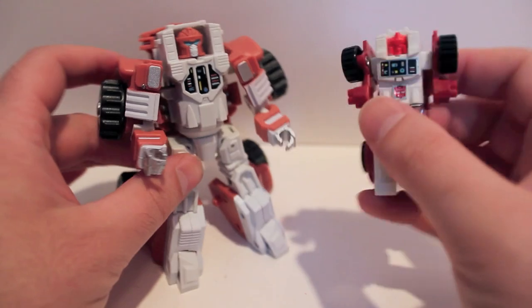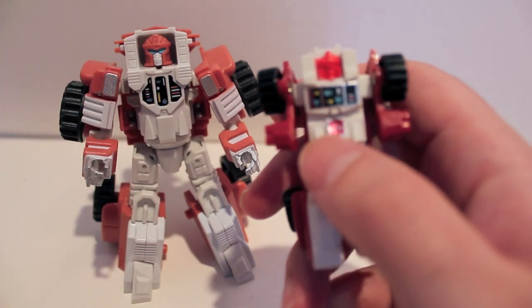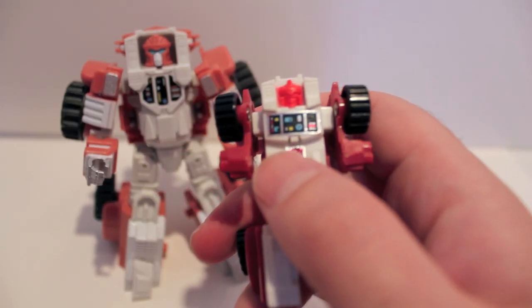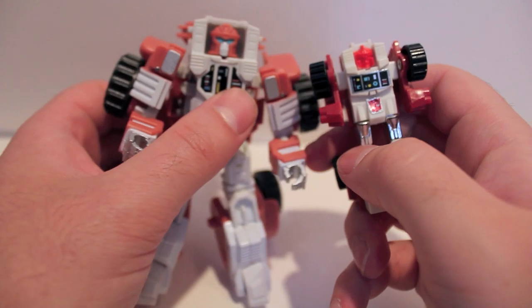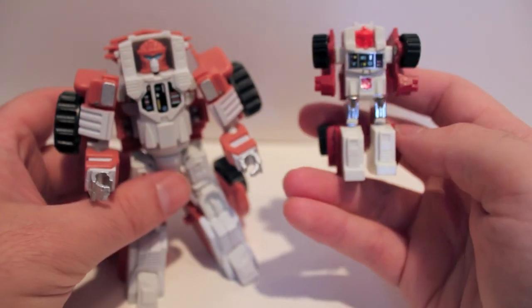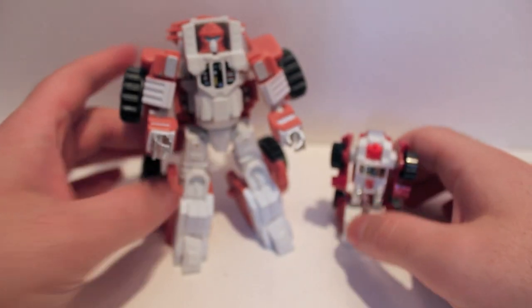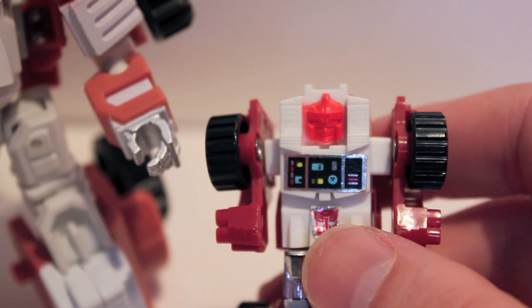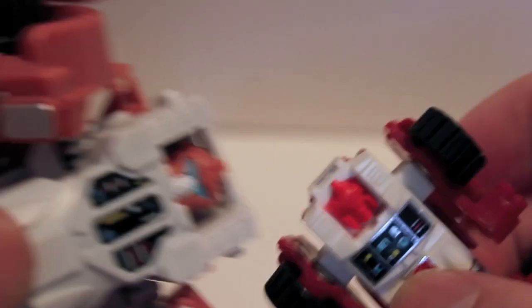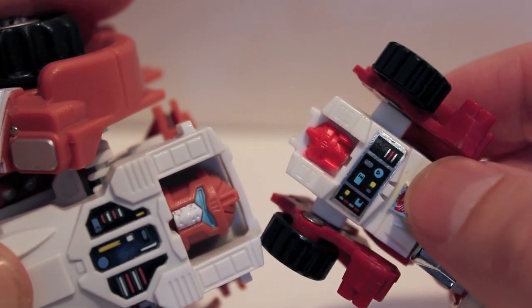Here's G1 Swerve next to him. You can see the similar design on the chest — it's got a kind of computer readout, just a bunch of dials and blips. There's a similar thing going on here on his chest, obviously just white and red basic colors. Seeing them together, the heads are similar. This guy doesn't have a painted face, so the G1 figure wins in that department, but otherwise they're fairly similar.